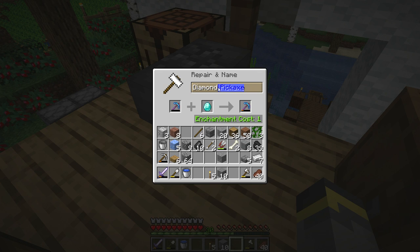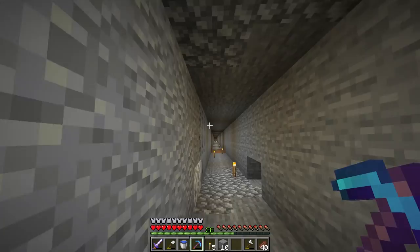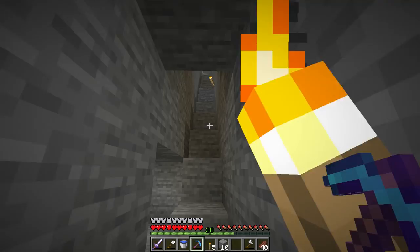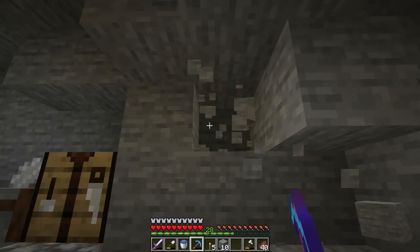I'd like to rename this pickaxe 'Silk Pick.' A little more durability on the pickaxe now - it costs some levels to do that. You can combine tools too. With tools like this you really want Unbreaking, which I don't have. Unbreaking helps a lot - it makes your pickaxe or any tool last a whole lot longer.